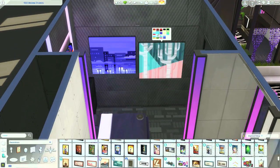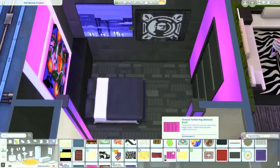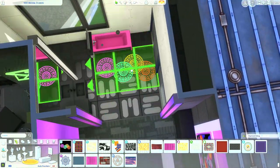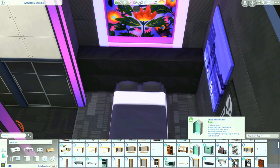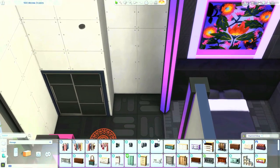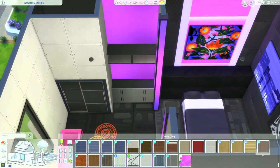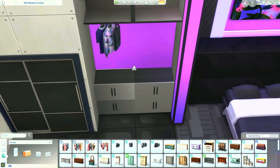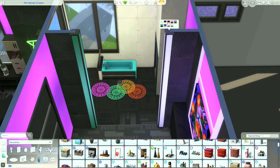Yeah, I think it looks pretty cool. I did a couple of touches of orange here and there just to change it up a bit, but I really like it. I love this apartment — I would live in it. It's kind of neat, it's kind of cool. It's weird how I can go from wanting a witchy little cabin in the woods to this hyper-futuristic apartment in a Night City. I don't know what it is — it's something about the duality of my personality, I guess.